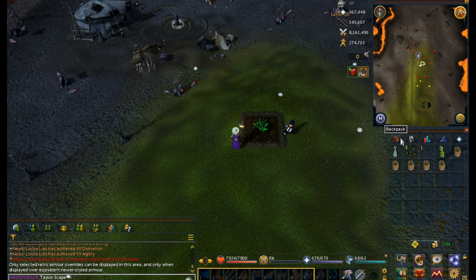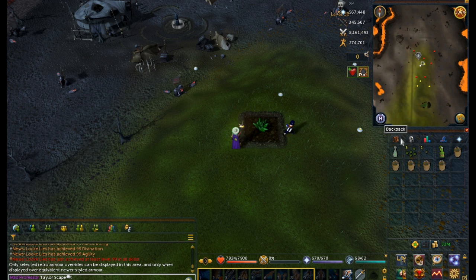When you get to the herb patch, make sure to drink your juju farming potion and activate your aura, and then just get right to it.